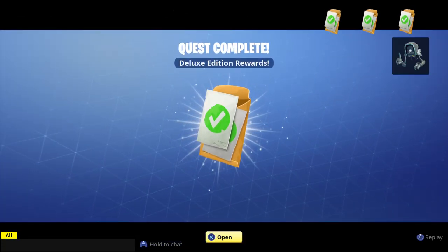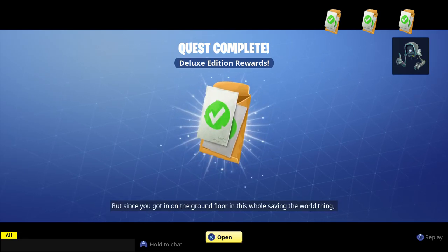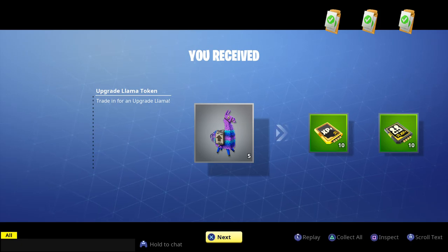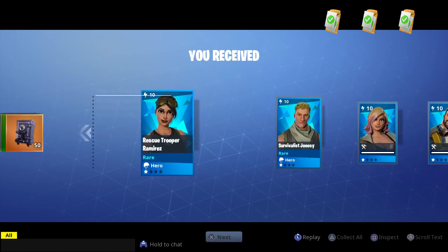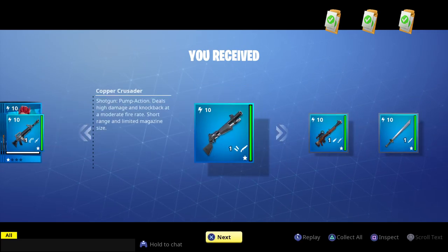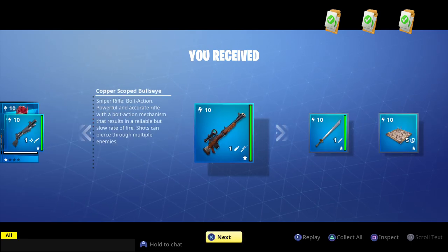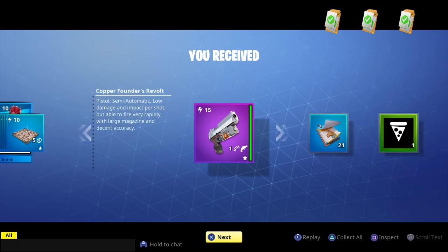The game says: 'Hey, bring it in - look, don't tell anyone else about this, but since you got in on the ground floor of this whole saving the world thing, we got you a little something special.' What'd we get? Five upgrade llama tokens, some XP boosts, some armory slots, and just a few basic heroes - not too bad.